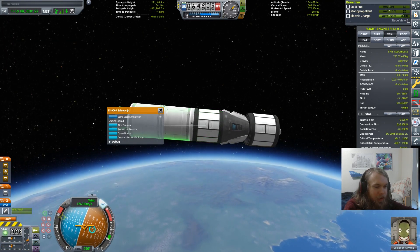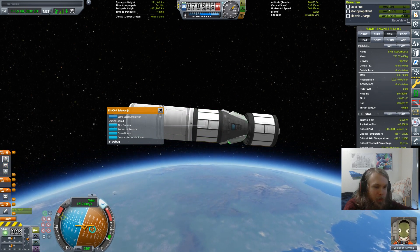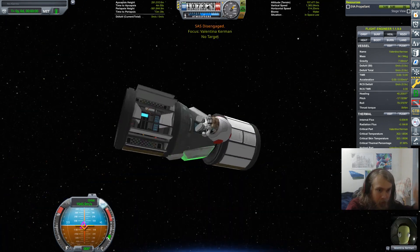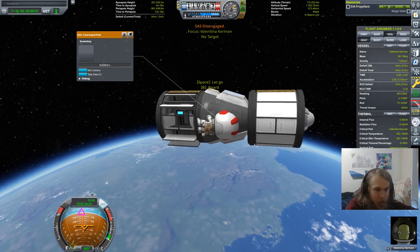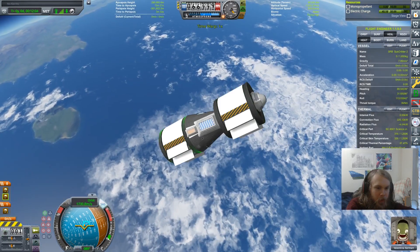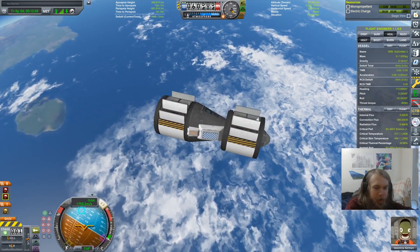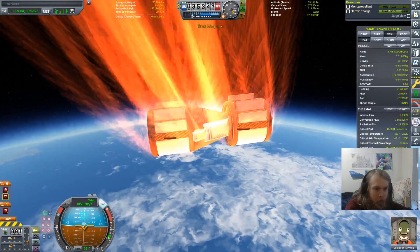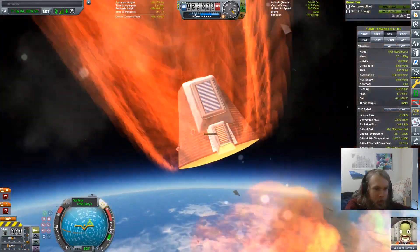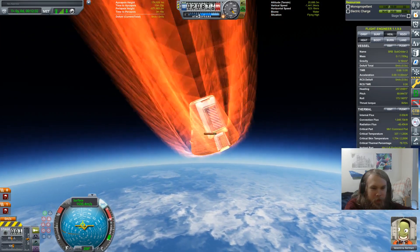And that might be survivable. Now hopefully we slow down enough to not completely die on re-entry. That's getting warm, but not really a concern. That is getting really warm - that is a concern. Oh, we lost everything we came here for. But at least Val will survive, I guess. Another epic fail of a mission.